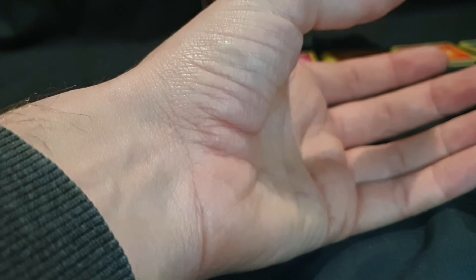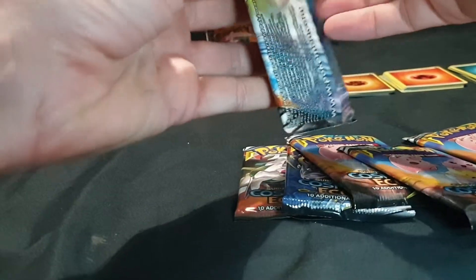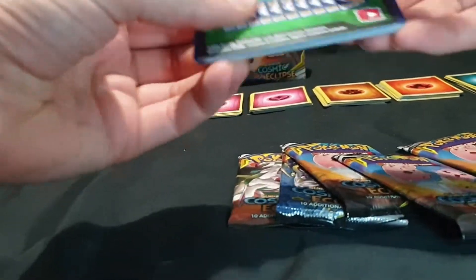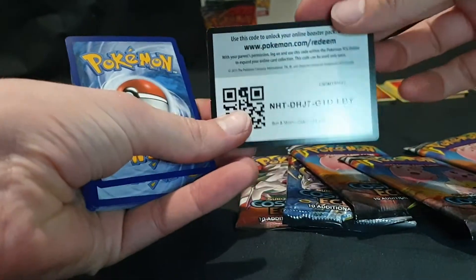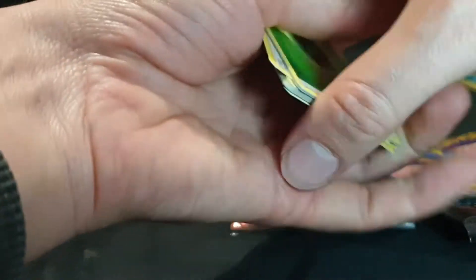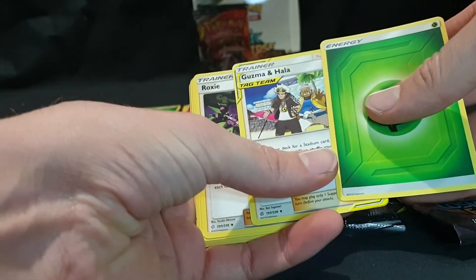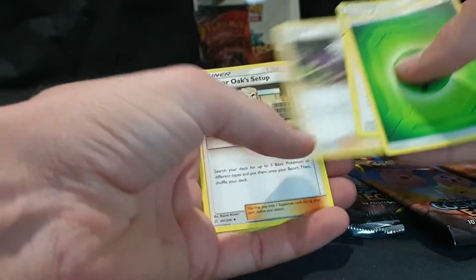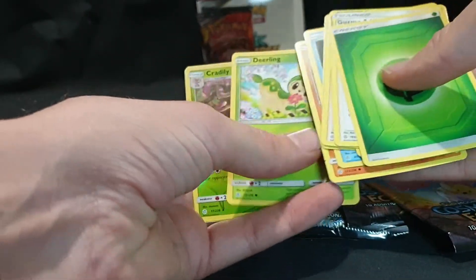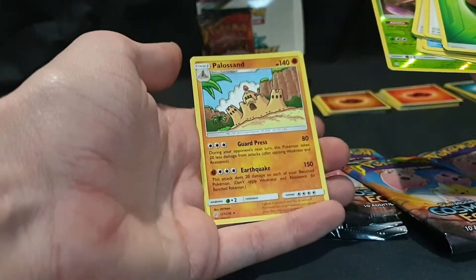Six more to go for this video. We have our Energy, Guzma and Hala, Roxy, Professor Oak, Setup, Koffing, Nosepass, Snorunt, Rockruff, Deerling, Cradily, reverse foil, and we have Palossand.